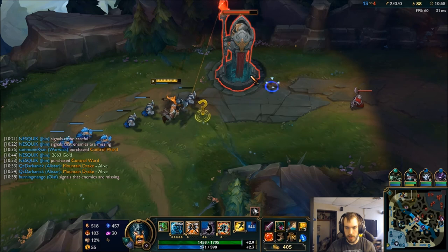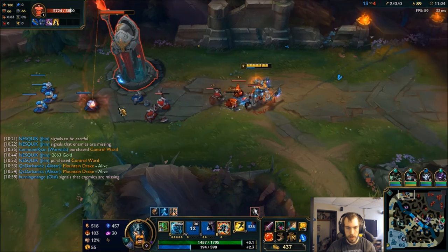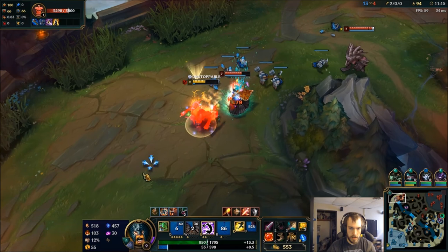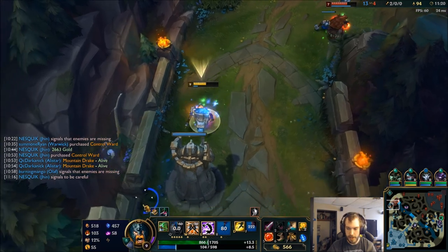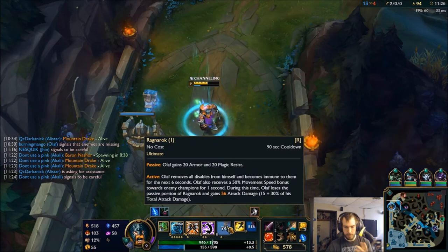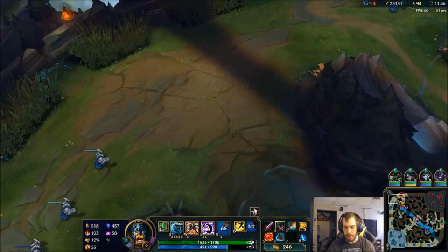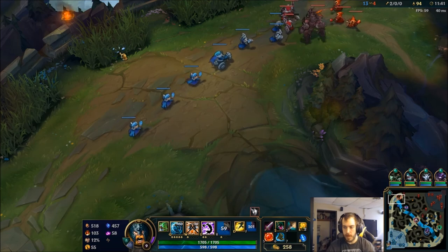I can put some pressure on this tower. I found my ultimate — it won't catch me. The nice thing about Olaf is once I had my R, I had a feeling I'd be able to get away from most ganks because they're not going to be able to chain-lock CC me, which is kind of the point of Udyr and Malphite. Udyr tries to stun me, Malphite has a guaranteed ult — but not today.